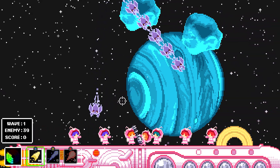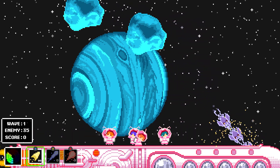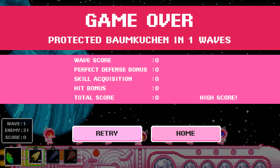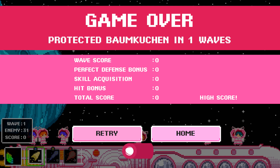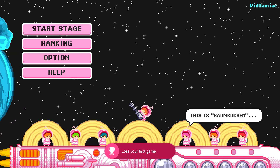Just start up Stage 1 and don't do anything — let the aliens come in and you should lose the game rather quickly if you don't shoot anyone. Once you lose all five cakes, you'll get your game over and that should get you your achievement. It should pop after the results screen. There it is — it's going to be 420 gamerscore, and that's all there is to it.